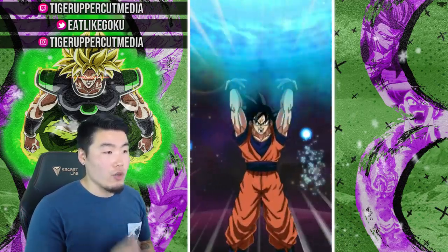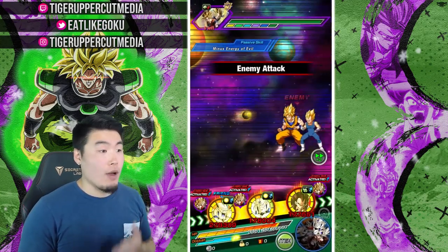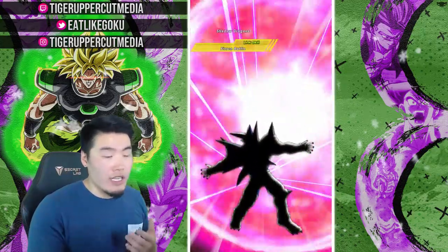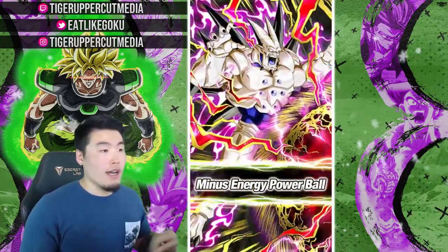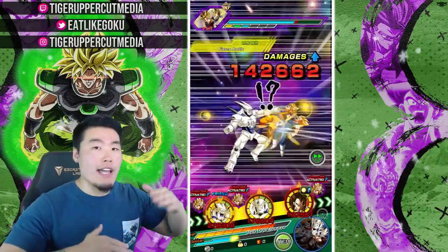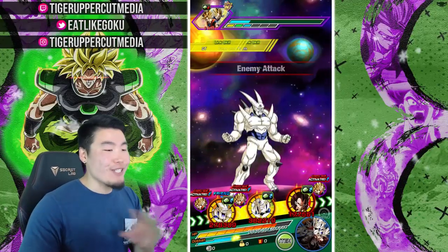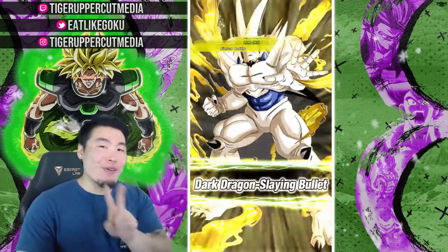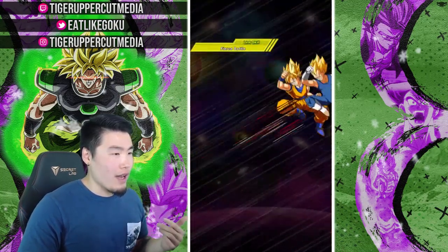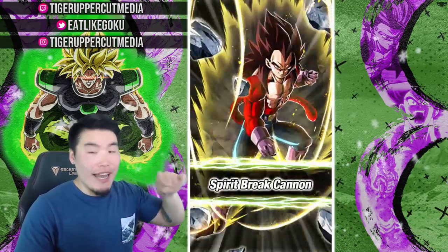So if you want to link LR Super Saiyan 4 Goku with the AGL Super Saiyan 4 Vegeta, that works really well. Also the LR Super Saiyan 4 Vegeta links very well with the other non-LR Super Saiyan 4 Gokus in the game, so you can mix and match if you guys don't have both LRs. But of course ideally, the best situation you can have is both LRs in one rotation. I'm going to try to get those guys together as soon as possible once we get our rotation sorted out.